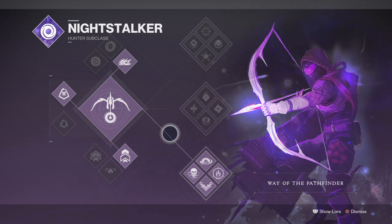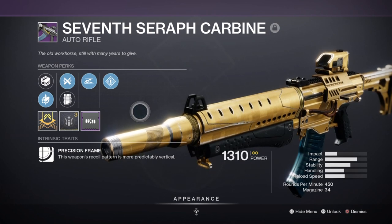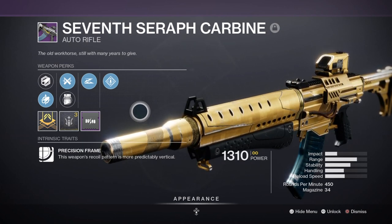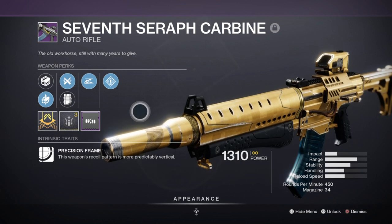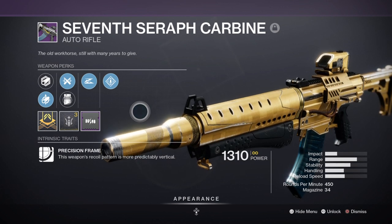For weaponry, I've given the build a great deal of thought as to how we can utilise those buffs and timers, and I believe that Cold Heart and Temptation's Hook are the key to making the build great. My primary within the build is the 7-7 Carbine with Slideshot and Feeding Frenzy, and aside from creating Warmind Cells doesn't have that much use within the build compared to everything else. I chose the Carbine as it would be a great weapon to counter enemies at long distances and it would be able to proc Warmind Cells for extra damage.